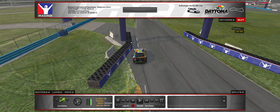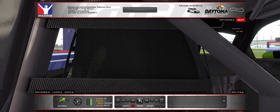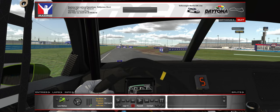As soon as we get to this part, let's watch from the cockpit. You see, when you enter T1, you slightly go on the brake like this. Here we go on the brake very slightly and hit the throttle again.